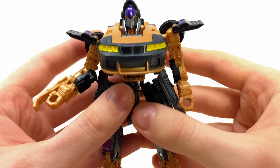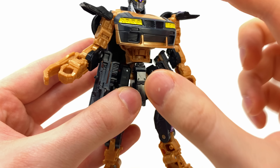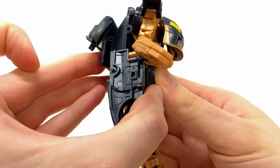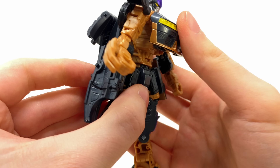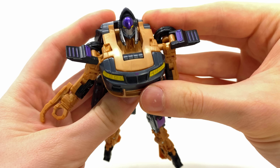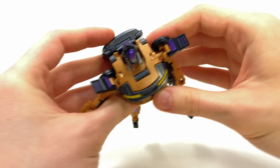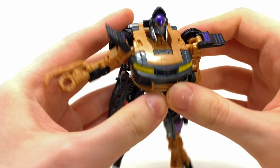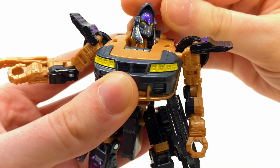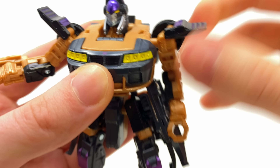Articulation-wise she is a little fiddly. Something that gets on my nerves is the chest — if you put any pressure on the back piece it will pop up the chest, so I wish this could snap in a little better. We get a nice ball joint at the head which can look up to a pretty decent range, so you can pose her flying through midair. It can also look down, tilt side to side, and rotate left to right — not too restrictive despite these helmet pieces.